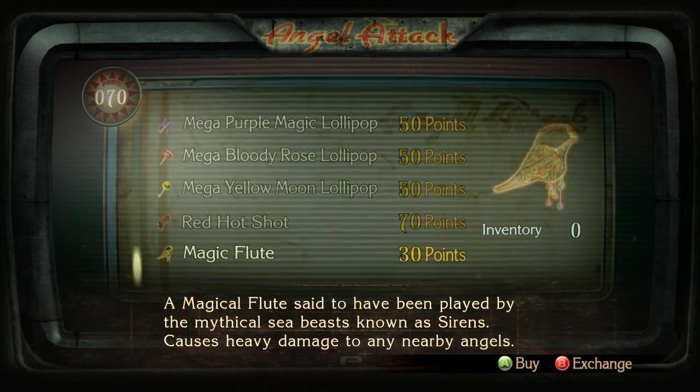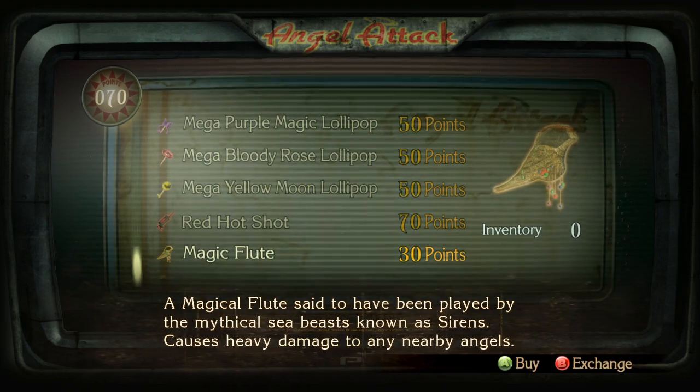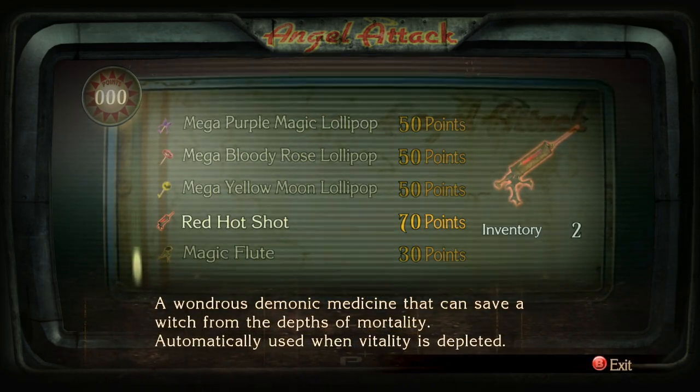I've never seen a use for the magic flute — it's pretty much useless, just a big AoE damage spell basically. So I'm gonna grab a red hot shot because as I think I said last time, you can't save your points.